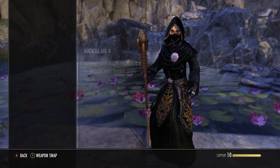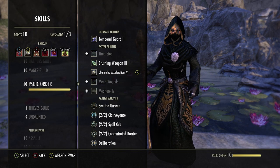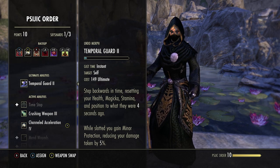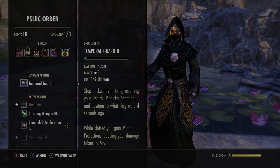You could put Temporal Guard for even more tankiness — you gain minor protection reducing damage taken by 5%. Either way is fine; I just like to sustain a little bit more. But enough of that, let's go over the stat sheets now.